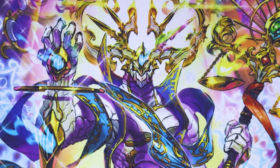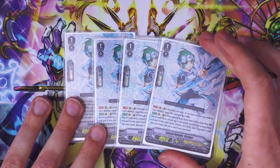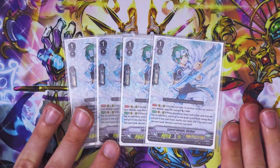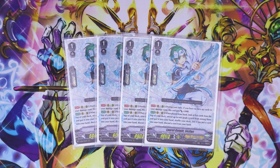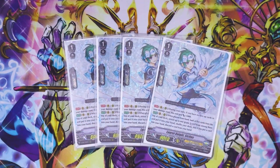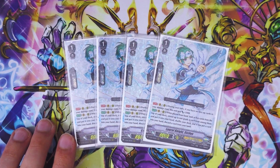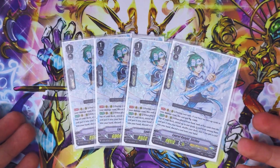Next up are some traditional cards. We have Laurel Knight Sicilis, our grade 3 searcher. First skill: if you have no face-up damage, this gets 5k. Second skill: when placed from hand, look at 5 cards from the top of your deck, reveal a grade 3, add it to your hand, shuffle your deck, and if you added a card, discard a card. This is great even if you have Thing Saver in hand for the ride — you can use it to look for Ashley for more multi-attacking pressure. It also works when you ride it, making it a great ride target alongside Morvidus to gain advantage during your ride turn.